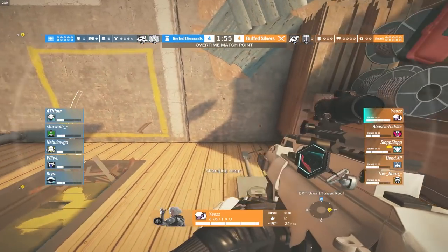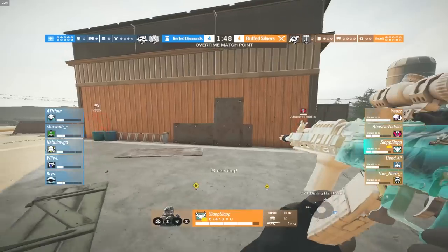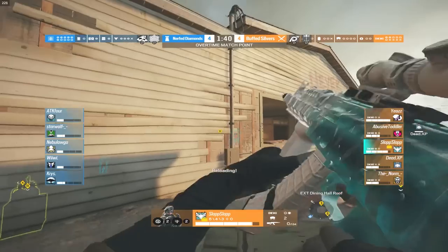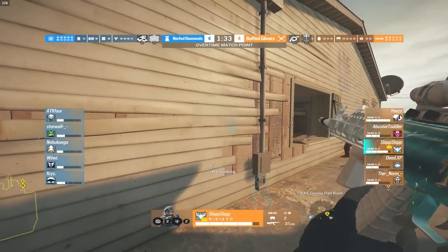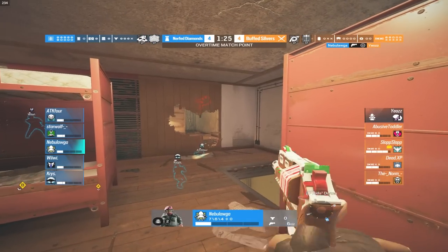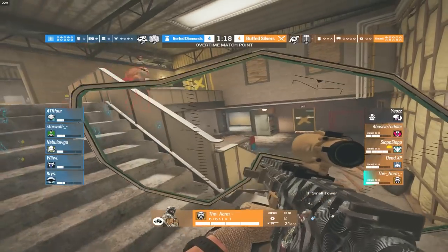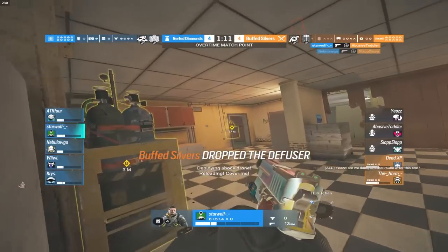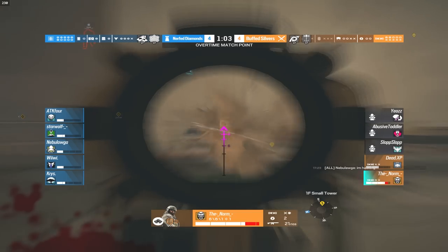Finally Ayana rotates off the top of small tower to peek the pick windows. Someone please push somewhere else! Blackbeard goes to push in through small tower — you never want to swing the same angle. The site is downstairs in meeting and kitchen so the silvers have already wasted half the round on the big window with no kills yet and have taken some damage. Finally Nebula grabs a kill onto the Ayana player — no more Ayana for the silvers. It's a 5v4. Blackbeard is the only one inside the building along with Gridlock. Nebula grabs another kill, Star Wolf grabs one — 5v2.